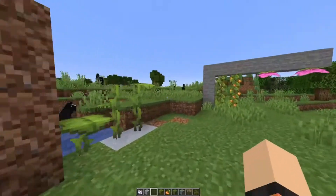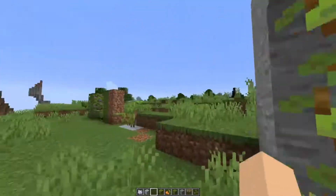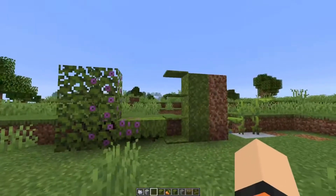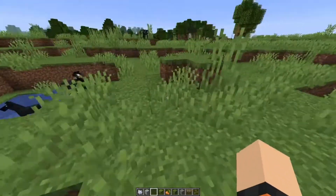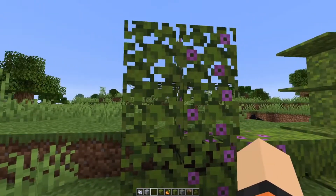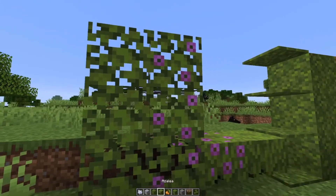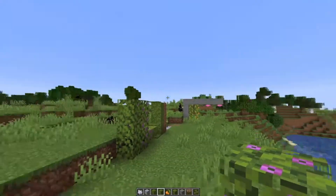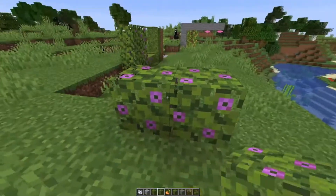This snapshot added most of the blocks and items that will be in the lush caves. They have yet to implement the lush cave sub-biome into the game. The first block we're going to be looking at are these little leaves, so if we grab them, they are going to be from the trees that show you where these little lush biomes are.